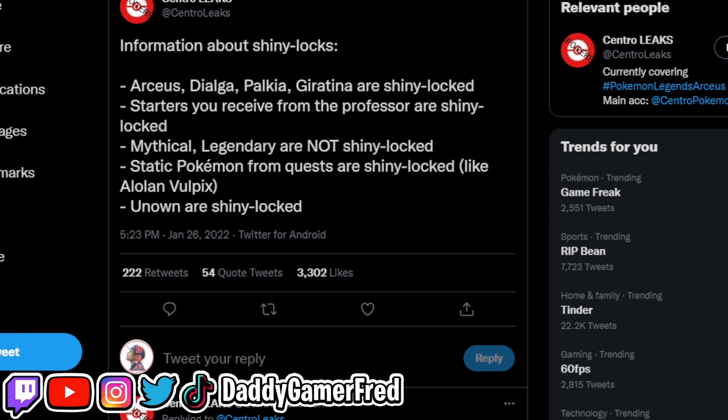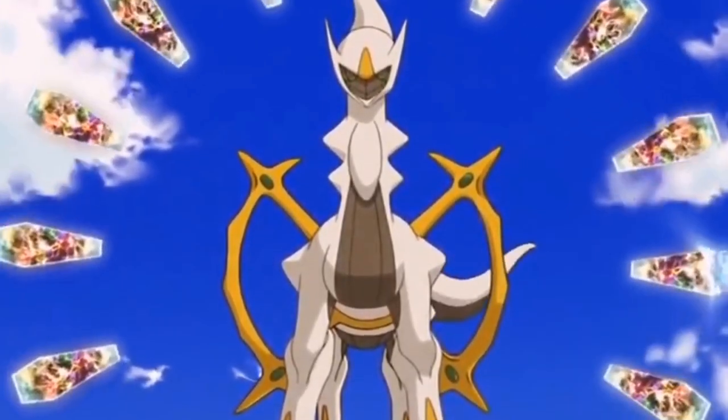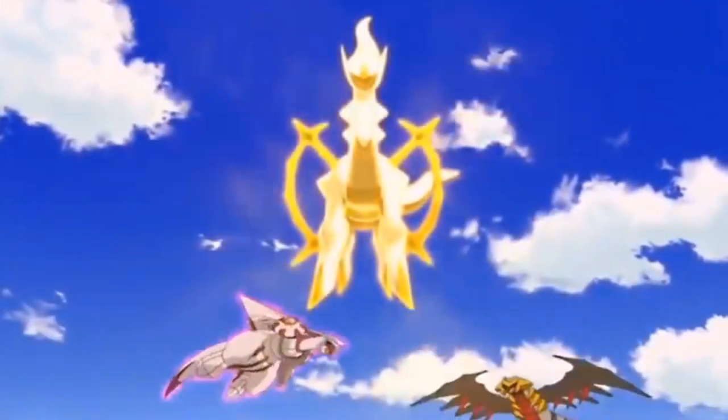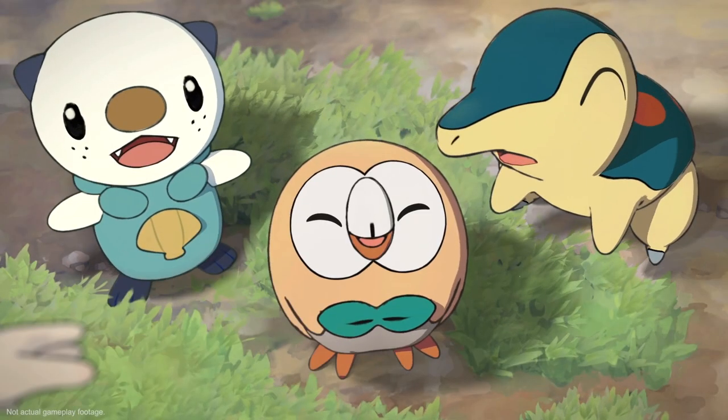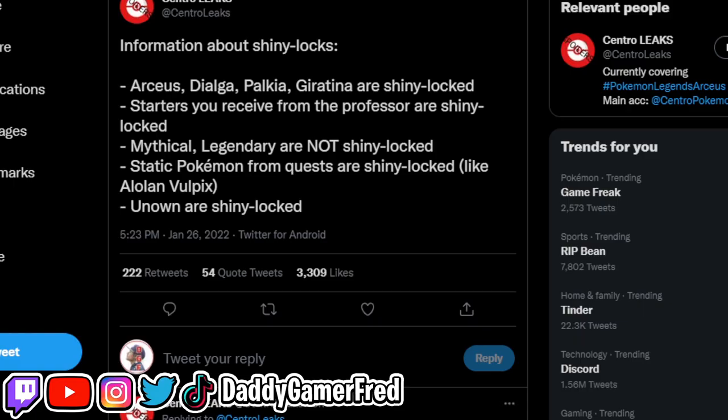The information covers shiny locks. Arceus, Dialga, Palkia, and Giratina are shiny locked — meaning you cannot shiny hunt any of those story legendaries in Pokémon Legends Arceus. Starters you receive from the professor are also shiny locked, so you cannot start the game with a shiny Pokémon. However, mythicals and other legendaries are not shiny locked, which we'll go over. But you cannot shiny hunt Dialga, Palkia, Giratina, or Arceus.